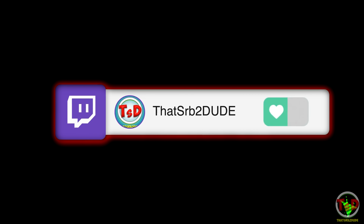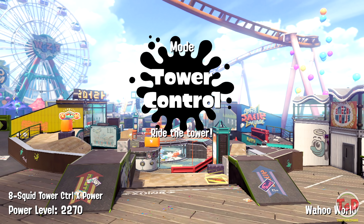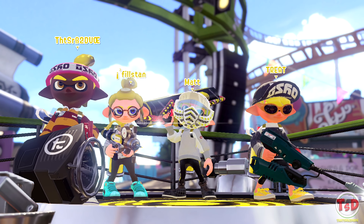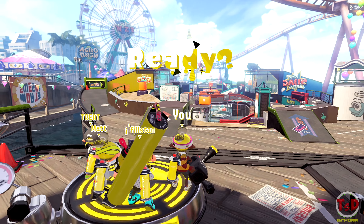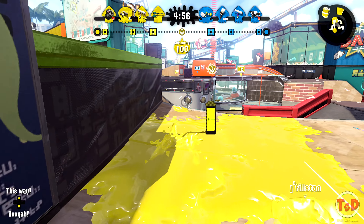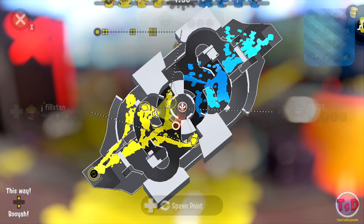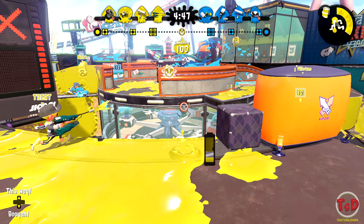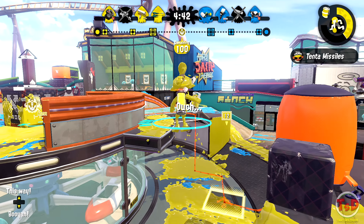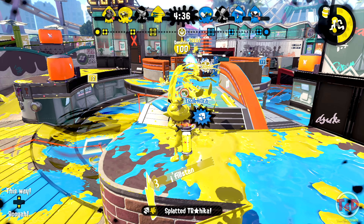Alright guys, here we are going into our next game using the Kensa Sloshing Machine. It's going to be another game on Wahoo World. I'm going to apply the same starting strat — just chilling on our left side, throwing some Fizzy Bombs, and then I'm going to scout the map to see where anyone is, and maybe see if I can pressure with the weapon itself. Fizzy Bombs there. It seems like there's someone going downwards — that's a Brush, I believe.